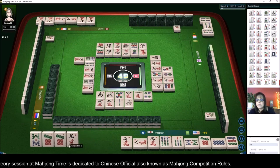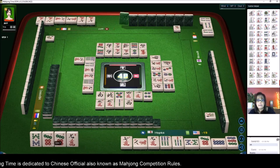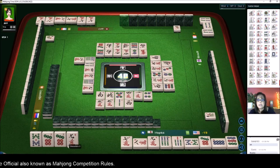Eight bam — there's one eight bam out. We could pong the seven, and pong the seven dot — be ready on an eight bam bamboo for upper tiles.